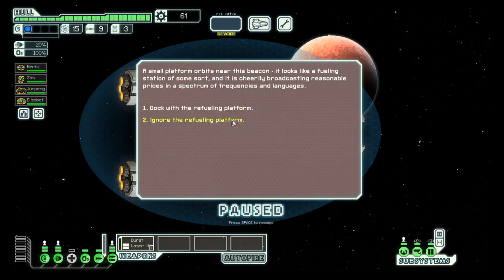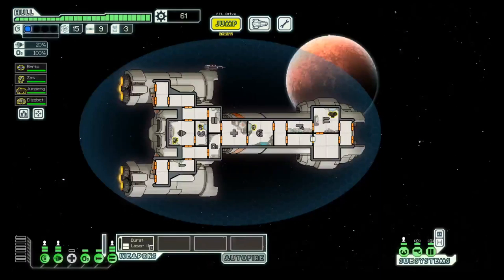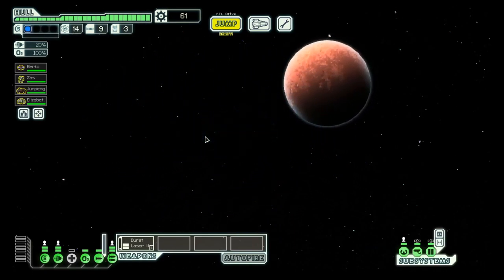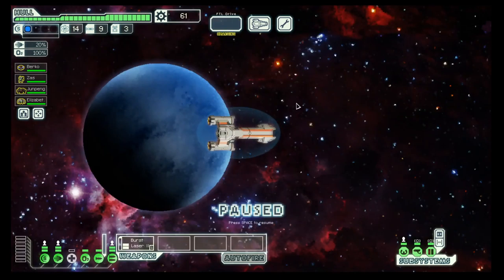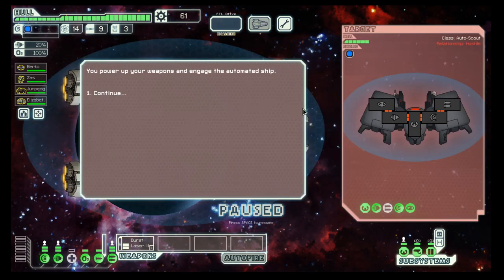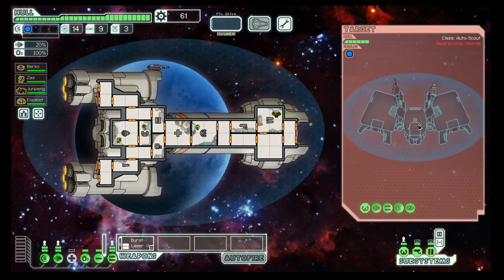Let's go down and then up. Refueling platforms — if you don't need it, avoid it, because they can do some damage or some crew can get kidnapped.